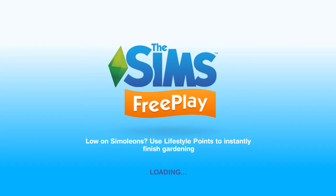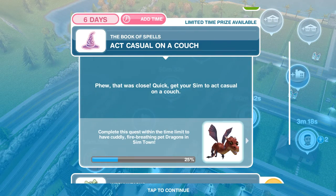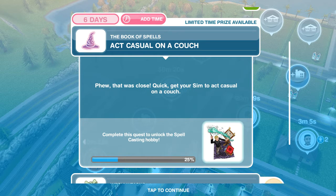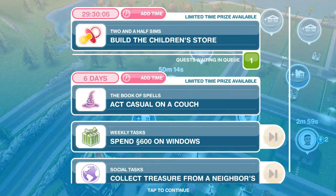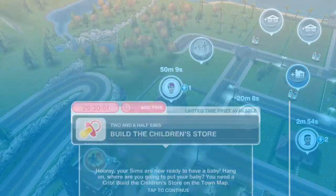I want to see what's up with the magic skills and see what's next on that, so I can probably get that out of the way. Quick — get your Sims to act casual on the couch. Complete this course within the time limit to have cuddly fire-breathing pet dragons. Complete this course to unlock the spell casting lobby. Okay, so I have to complete these. You have to build that.